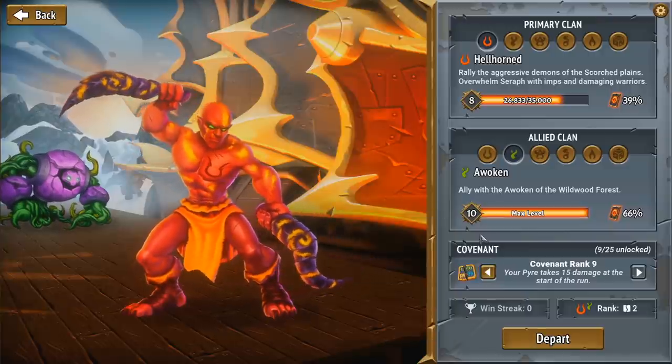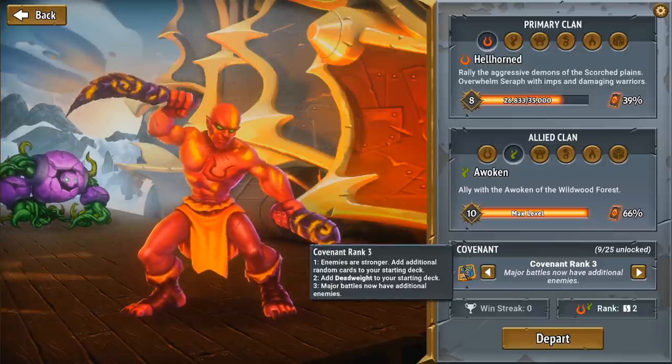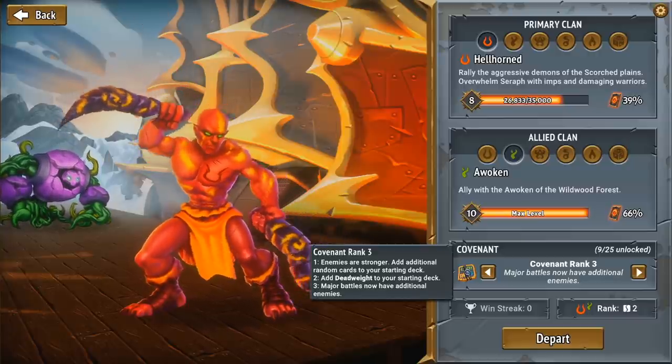The game is rather challenging at times. For the purposes of this walkthrough, I'm going to tone it down a little bit so we have a good chance of making it through a full run. I'll do Covenant Rank 3, which is a pretty good challenge that I could still fail during the course of this.